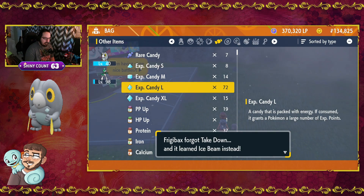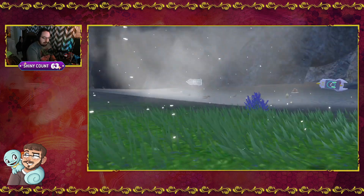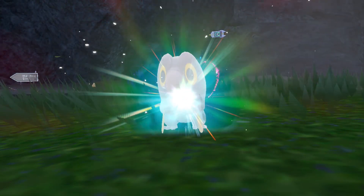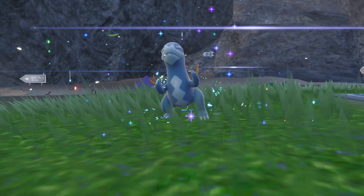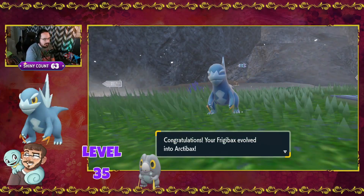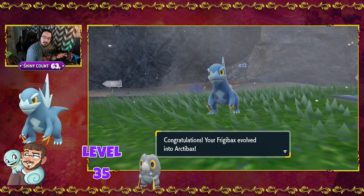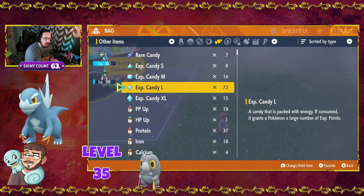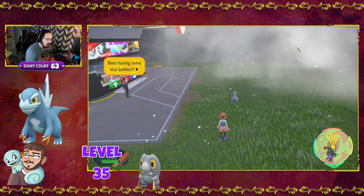It'll learn Ice Beam, which is actually not a bad idea. We'll do Ice Beam. And now it is evolving. So there you have it — Frigibax has evolved into Arctibax. This is level 35; we caught ours at 39, so we just took it up one more level and got the evolution. An important thing to note: they need to level up via candy or through battle — the auto-battle level up will not evolve it. And there is our Arctibax.